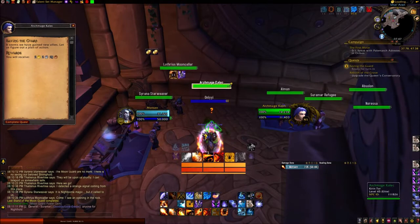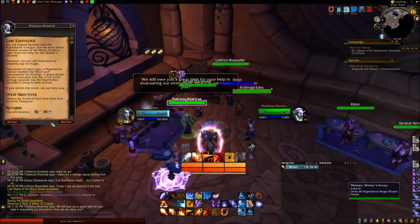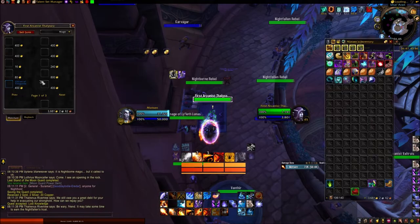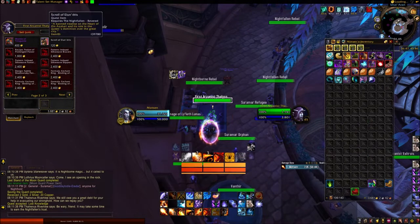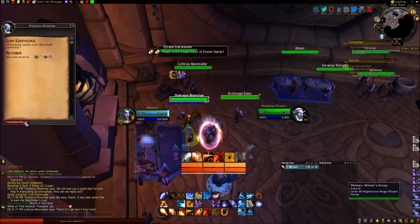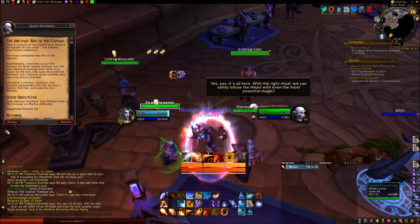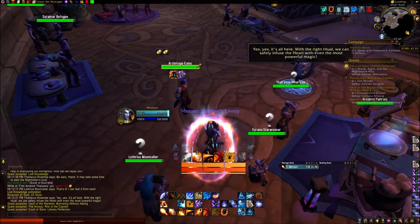Now you have Saving the Guard completed. Then you get the quest Lost Knowledge, which has you buy the Scroll of the Loongers from 1st Arcanist Phyllisra. You need to be Revered with Nightfallen for this quest. Again, do quests and world quests for the reputation. When you buy the Scroll, you have three tasks: The Arcway: Rite of the Captain, Court of Stars: Literary Perfection, and Vault of the Wardens: Borrowing Without Asking.